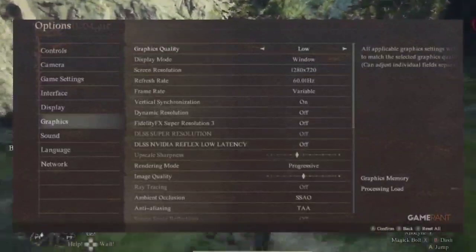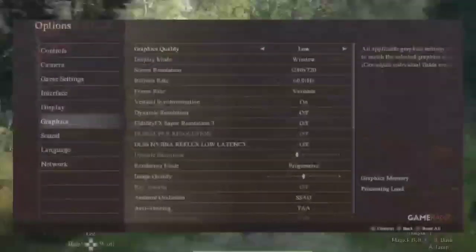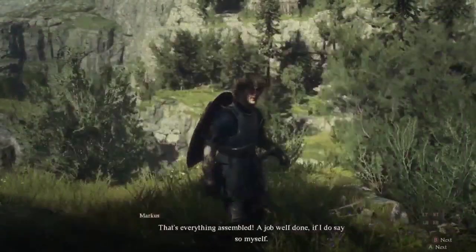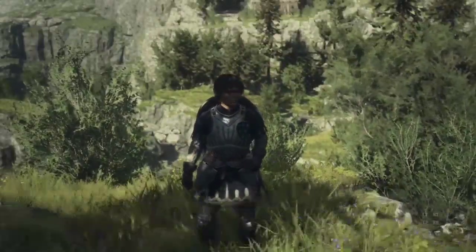If DLSS isn't an option for you, consider dialing down Bloom, Depth of Field, Lens Flare, and Lens Distortion. They don't sacrifice much visually but can give you a nice performance boost.